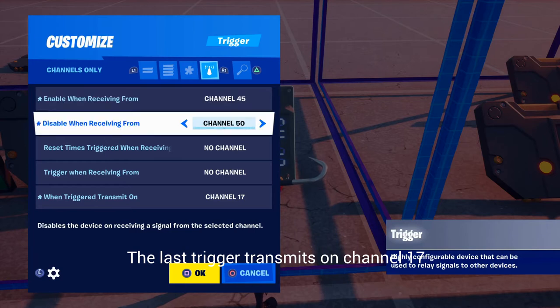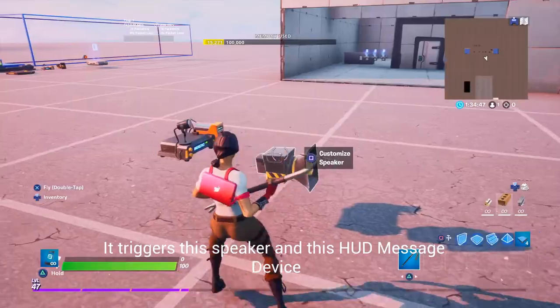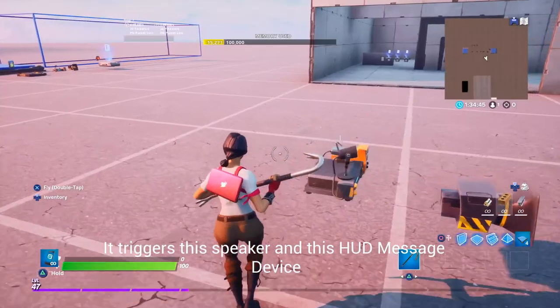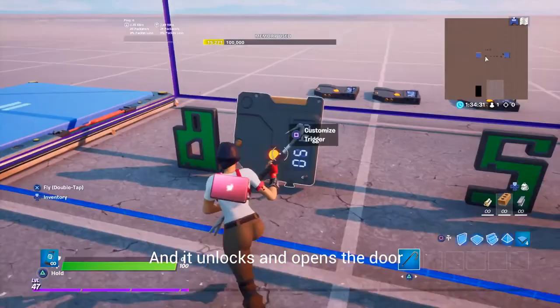The last trigger transmits on channel 17. It triggers this speaker and this hot message device, and it unlocks and opens the door.